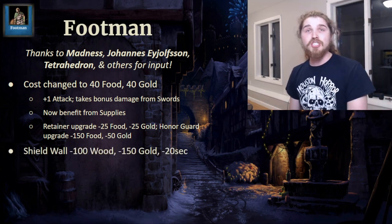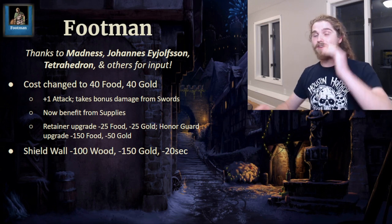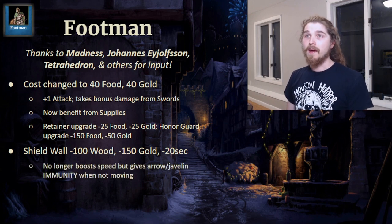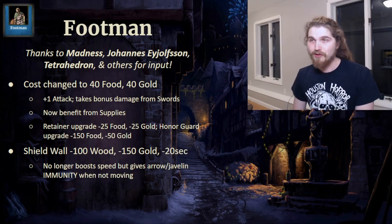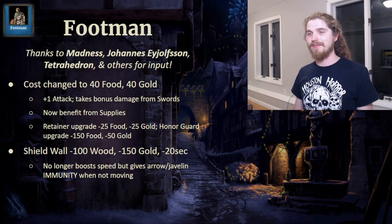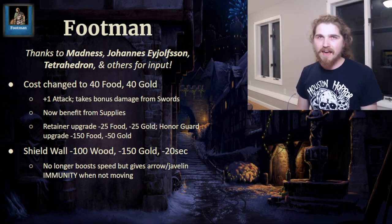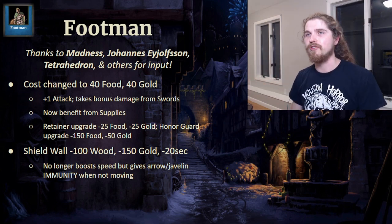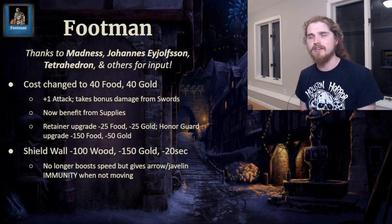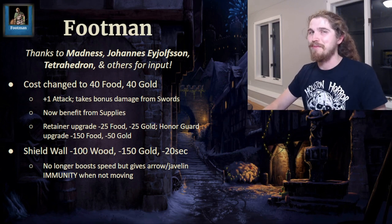Their unique technology Shieldwall is also having changes. It's becoming cheaper and faster to research, but it's also receiving a more substantial balance change: it no longer gives any speed boosts. However, now when you're not moving, you are immune to arrow or javelin fire. This will make them a lot more threatening and will take a lot of micro because the benefit only applies when standing still. This should lead to some very interesting creeping advance scenarios, forcing your opponent to use cavalry and infantry to counter your Footmen creeping slowly towards your archers.